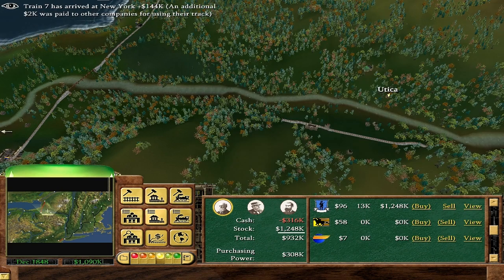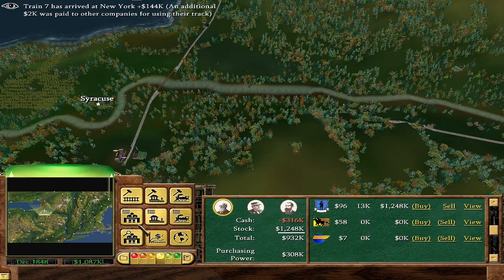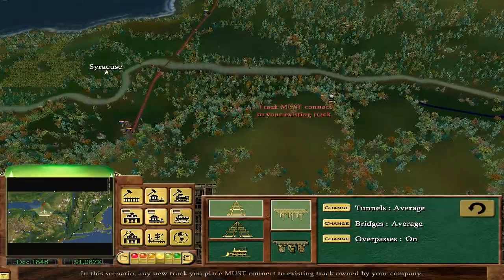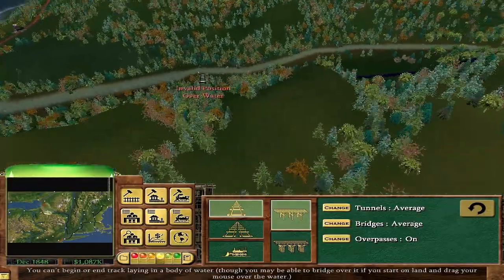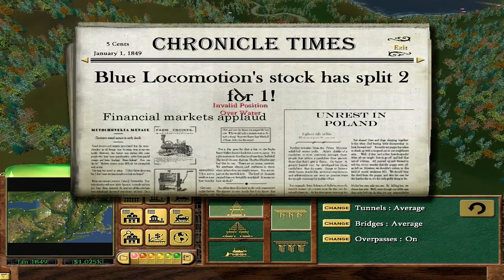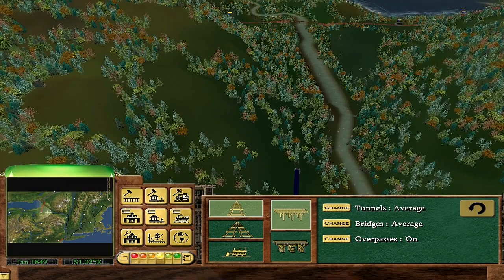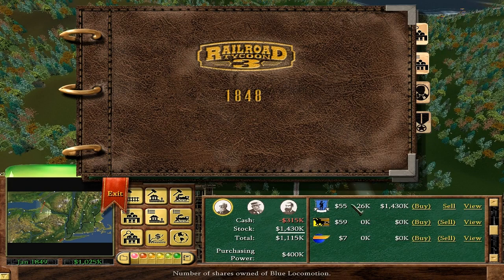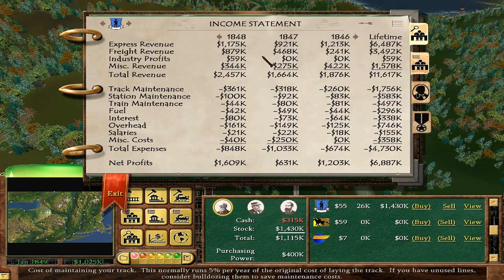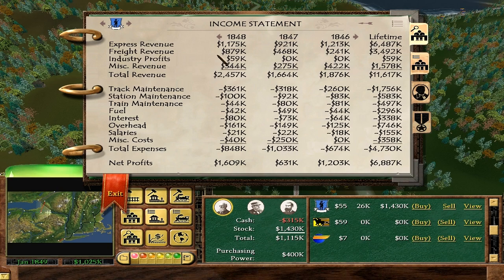It's very, very close. Let's connect up to Syracuse — should be easy. I think we can cross their track. Stock split! So now I have twice as much at half the price, give or take. Now that the stock split they're happy with me — over a million net worth. How'd we do last year? We made in 1948: 1.6 million. I'd say we're off to a good start.